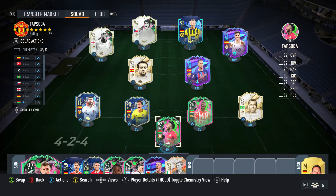As you can see on the screen, Tapsober is in goal. The rest of the team is a Bundesliga/La Liga icon hybrid 4-2-4, which is actually a really good team to use. But with that being said, let's head into the gameplay.